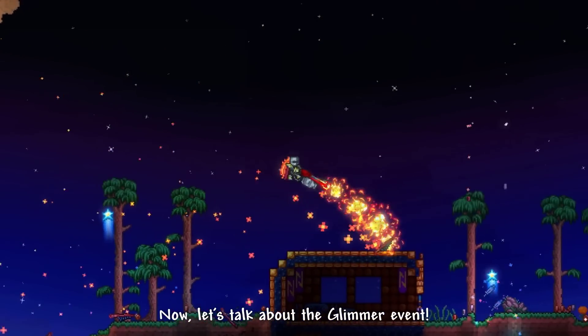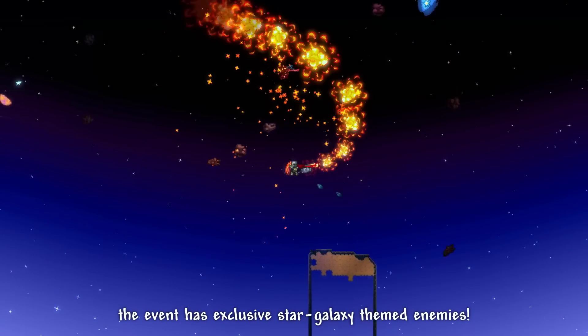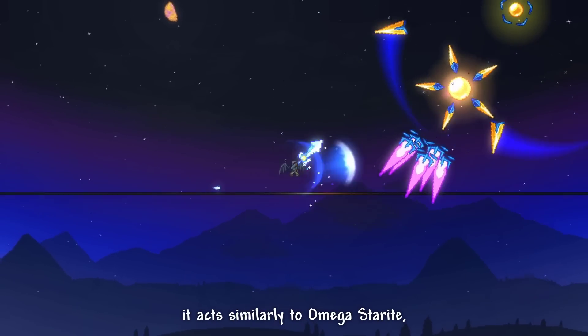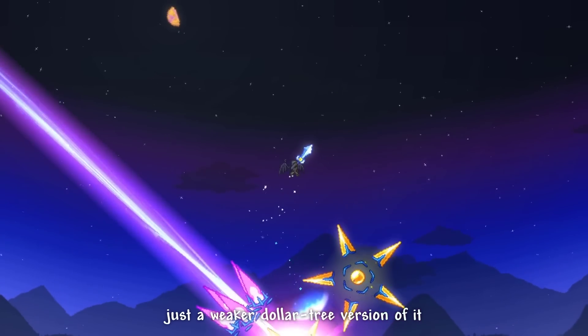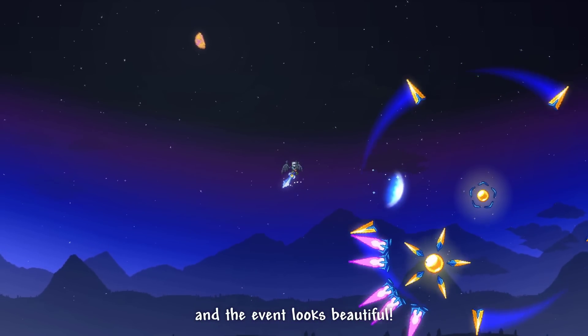Now let's talk about the Glimmer event, which you can start with a Galactic Starfruit. The event has exclusive star galaxy-themed enemies, but the main focus during this event is the Ultra Starite mini boss. It acts similarly to Omega Starite, just a weaker version of it. I have to admit, it looks really cool and the event looks beautiful.